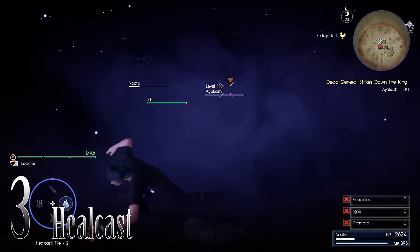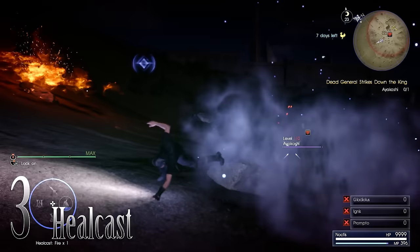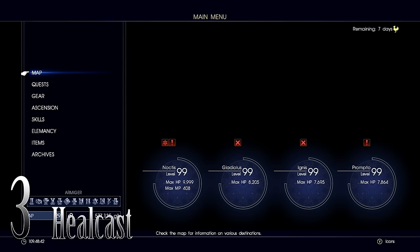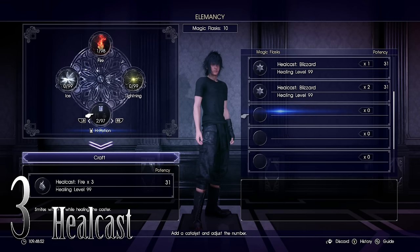Number 3: Heal cast. Remember that magic is not only for attacking in this game. It's actually more deep than most people realize. With a heal cast, when you cast your spell, it instantly heals you depending on the level of the heal you've added into it. The easiest and cheapest way is to use one element of any fire, ice, or lightning — just one — and add two high potions. Adding four regular potions also works, but two high potions is the cheapest way to get to heal level 99.